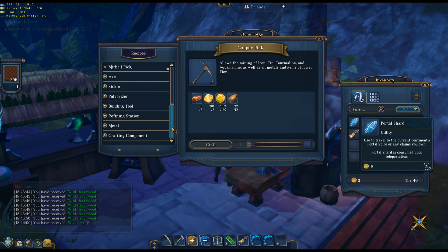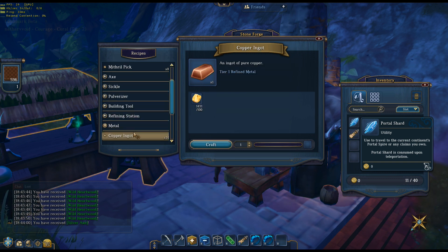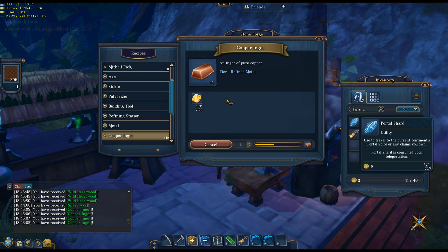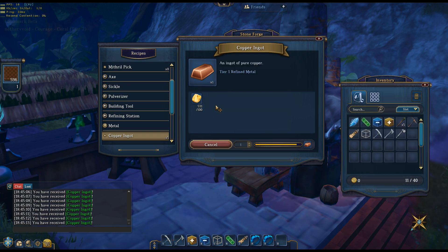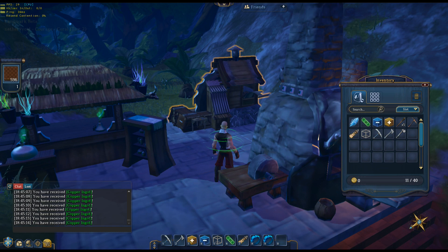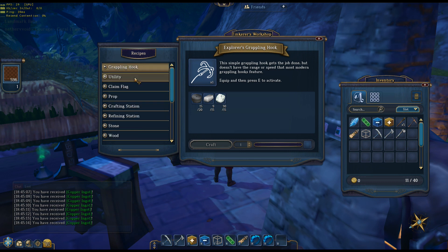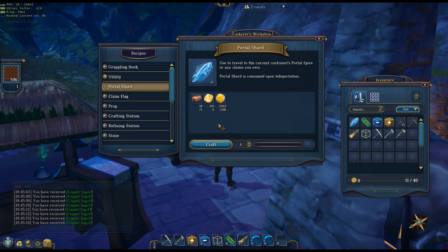One thing about copper is I'm using a lot of that stuff. Let's make 10 to keep my house from deteriorating — it's 300 copper ore per day. That's not a lot, but when you actually have to use it for other things it sucks — that sucked down 1,000 right there. So let's do the portal shards, let's make two of them. Got my portal shards, let's use them real quick here.